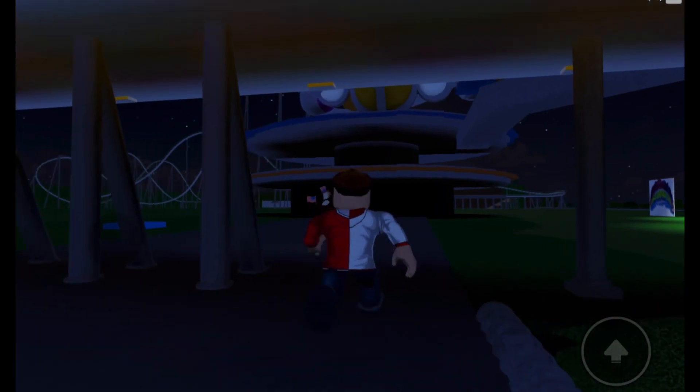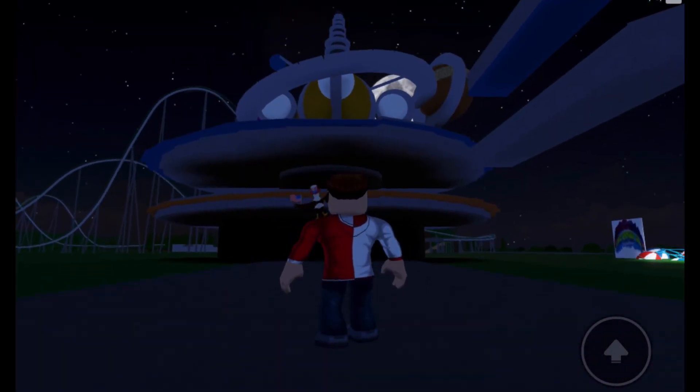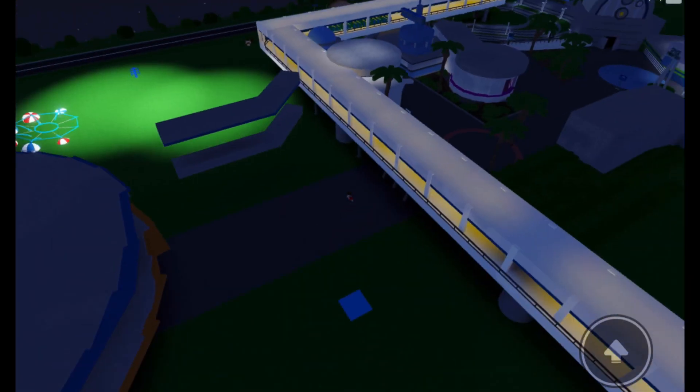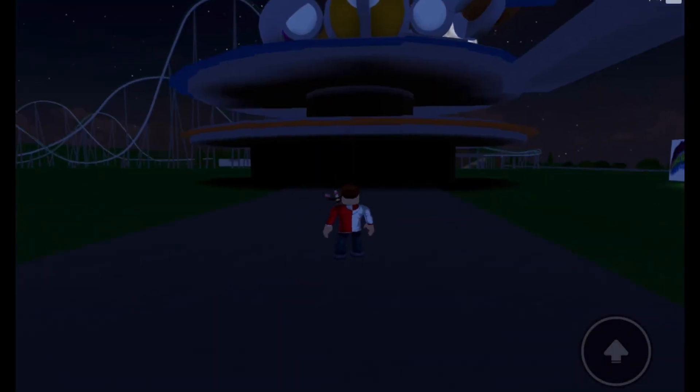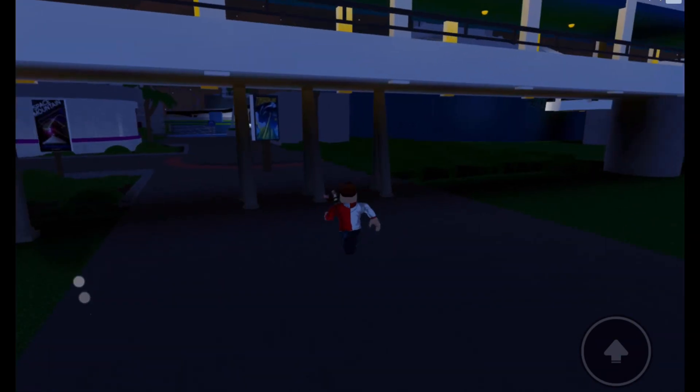Over here, I don't think this is done yet, but this is where Astro Orbiters would be in the real Tomorrowland. Up on the top where you see the planets, that would be where Astro Orbiters is. And then the bottom of it, that would be where the people mover is — where you get on and off the people mover.